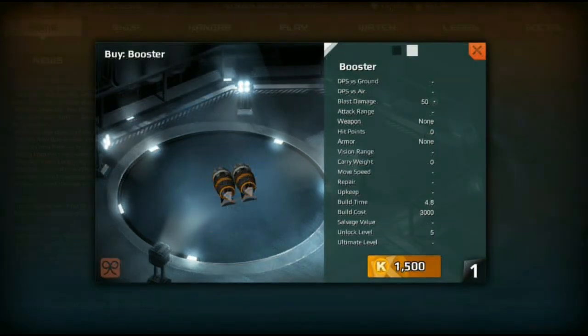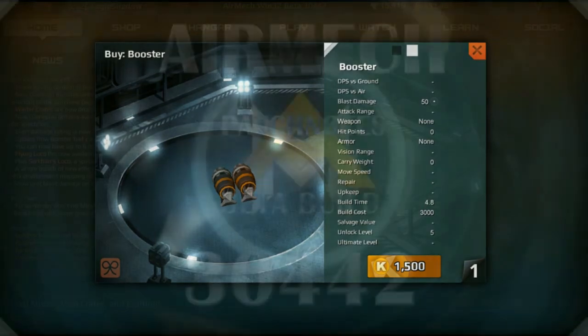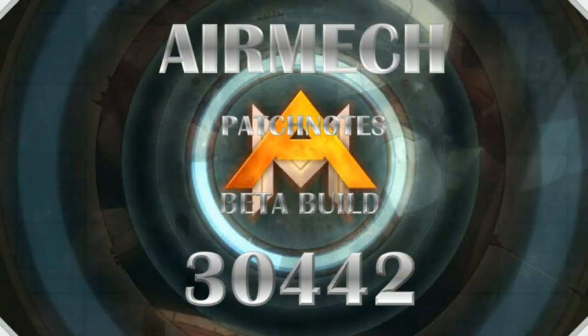The booster no longer drains energy when not moving, so if you are sitting still, you will keep the same amount of energy. There were also some general improvements for low end and mid tier computers. And now, unit blast damage is shown on the unit info cards — it shows the damage number as well as the radius for units such as bombs and mines.